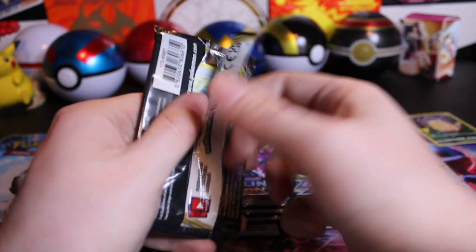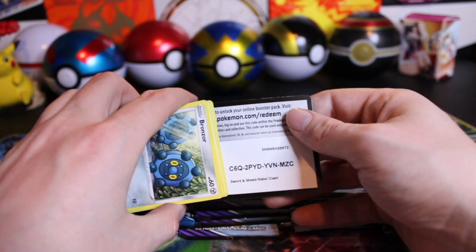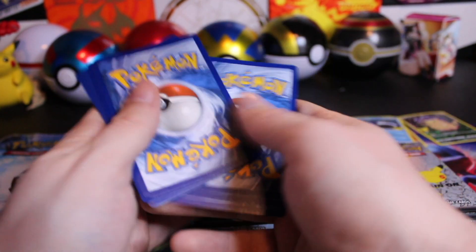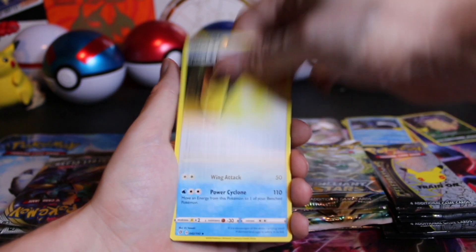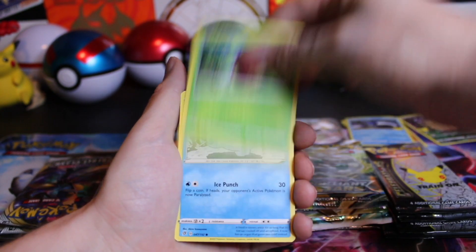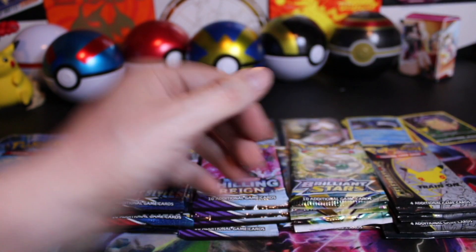Back to Rebel Clash. Let's see that Full Art Boss's Orders. I think they used the exact picture for Giovanni's Exile. Starting off with Fighting Energy, Speed Energy — two energies, that's always a bad sign. Toxil, Aplin, Galarian, Bunnel B, Toxtricity Reverse, and a Sigilith non-hollow.